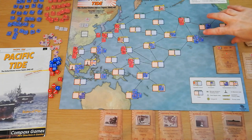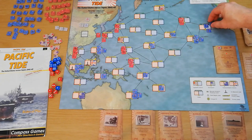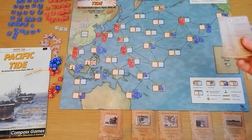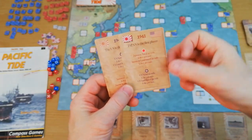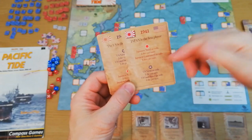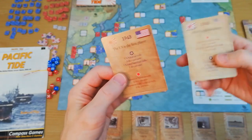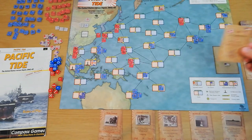We have infantry, land and sea based air forces, carrier fleets, and regular naval fleets as well. There's a turn order which is determined by the cards in 1941 — Japan goes first and is somewhat stronger in the naval field than the Americans. But as you flip through 1942 and 1943, slowly but surely that strength and initiative moves more towards the US, as you would probably expect in a game like this.